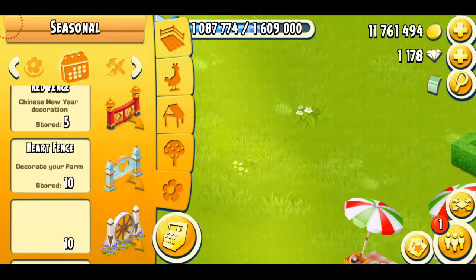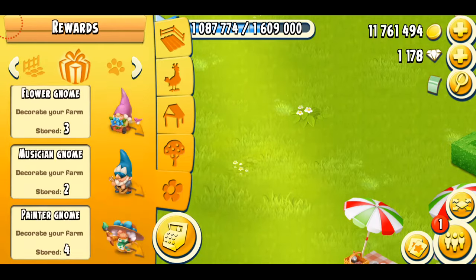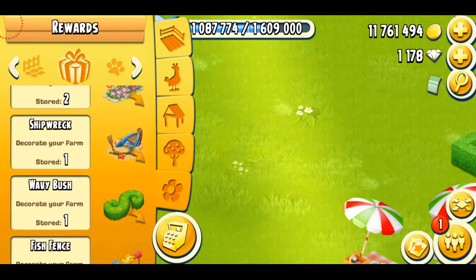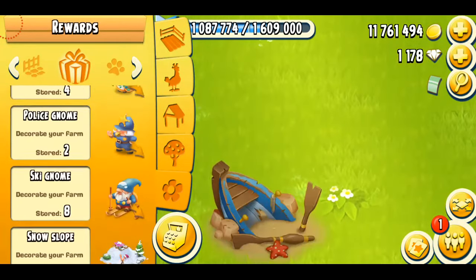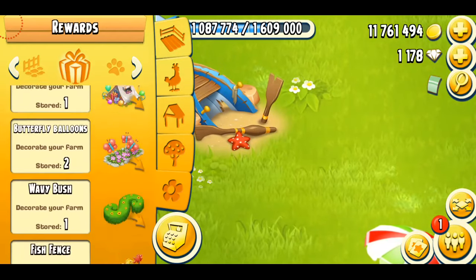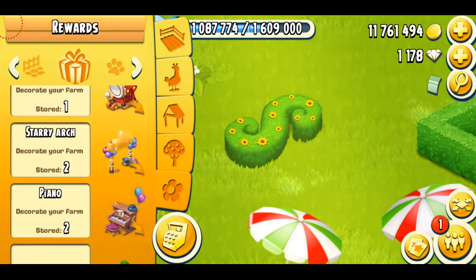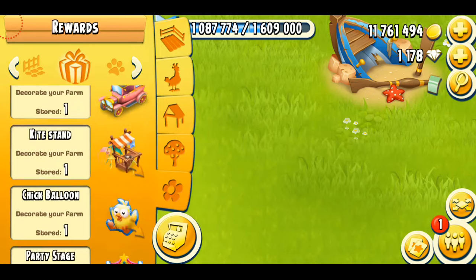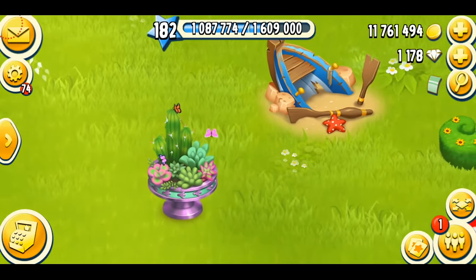I'm going to put them out and see how they look on my farm. I can find them in the rewards section. I got three decorations — in the free track there was only the baby bush, which is a bit sad. The shipwreck looks wonderful at the town beach, so I'll put it there. The baby bush will go perfectly with grass fences in the game. And the third one was the potted succulents decoration — there it is!